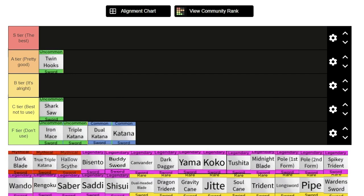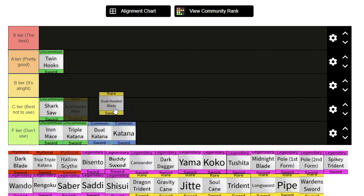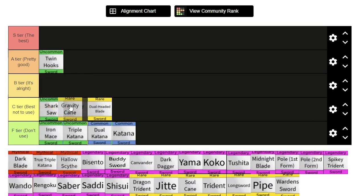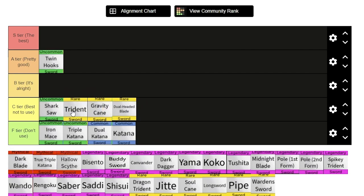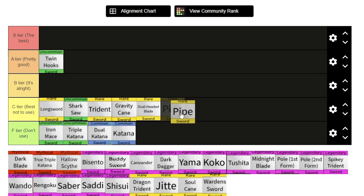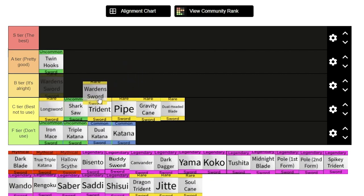Next we have the rares. The dual headed blade — I honestly don't remember this very well, but I think it's from the first sea and it's not too great, so I'll put it at the bottom of C tier. The gravity cane is pretty bad — it's the second sea boss sword and just not very versatile at all. The trident is fun to use but requires a lot of aim, so I'll put it just below the shark saw. The long sword is alright — just above the shark saw. The pipe, in the first sea, is pretty good — I'll put it above gravity cane. The warden sword's alright; I'll put it above trident.